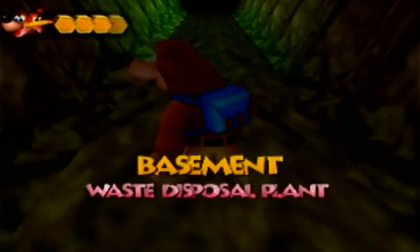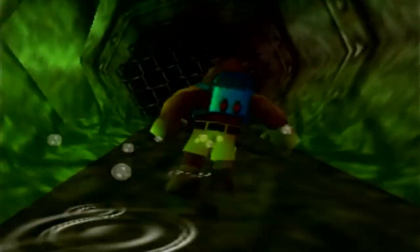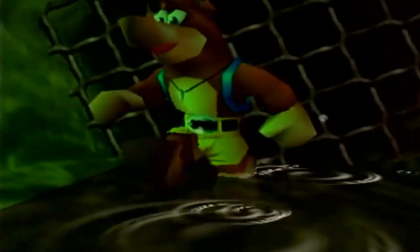Right now we're in the Basement Waste Disposal Plant — this is World 6. We're in the disgusting pipe that leads to a dead end, but there's a nice little inlet over here that we can take.